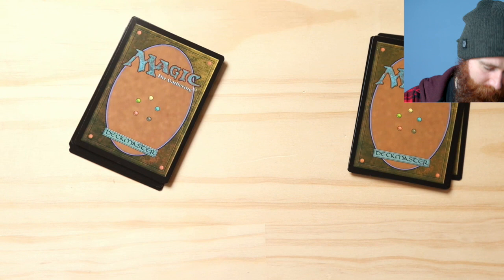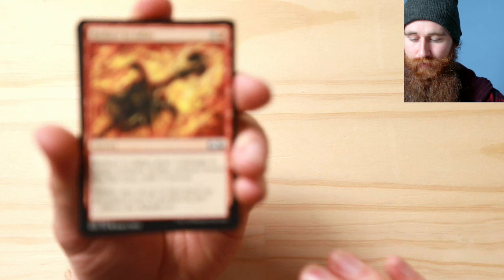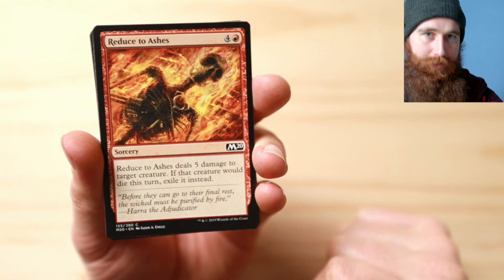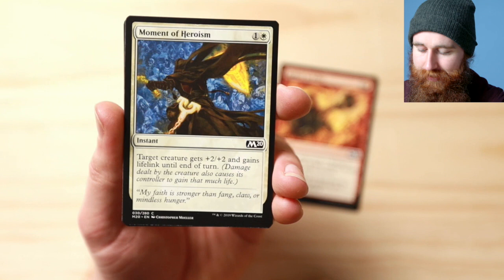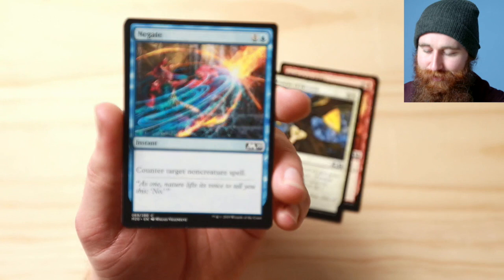Who's excited for this one? Let's start off with some commons from Core 2020 — the new champion. Reduced to Ash deals five damage to target creature; that creature will die this turn. Moment of Heroism gains lifelink until end of turn with plus two/two — not bad. Negate counters target non-creature spell.